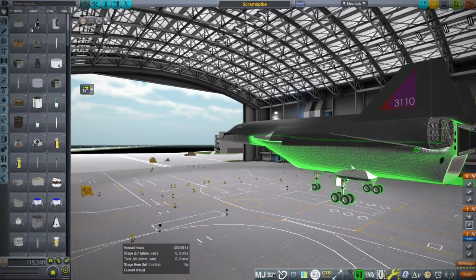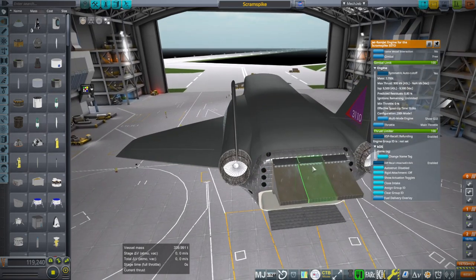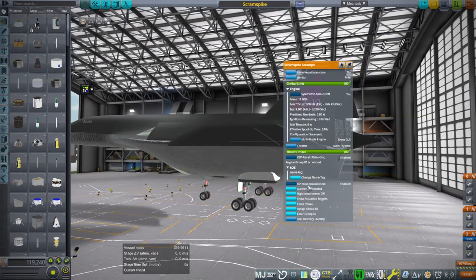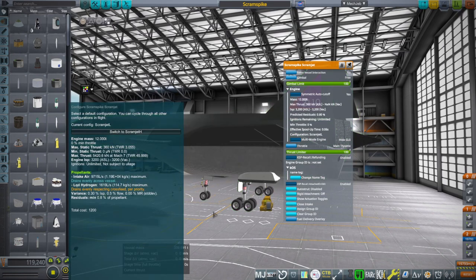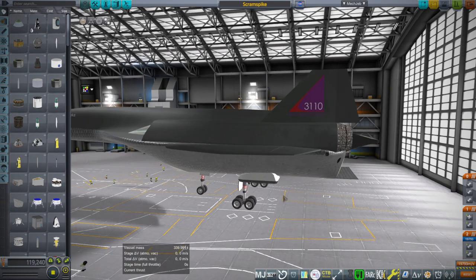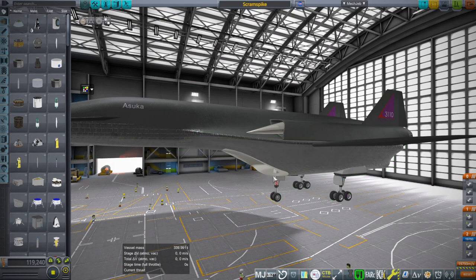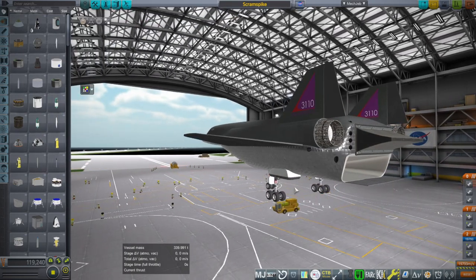I've increased the thrust on the scramjet, though not on the jet and ramjets. I still don't know why there was an imbalance in thrust between the two — the thrust differential did not cause loss of control, but anyway — the scramjet now produces 360 kilonewtons base, which ultimately means 3600 kilonewtons before it melts, more or less. So we won't be getting to that number at Mach 7. The question is whether that's reasonable — in my investigations on scramjets there wasn't an easy answer to how much thrust you get out of a scramjet of this size.